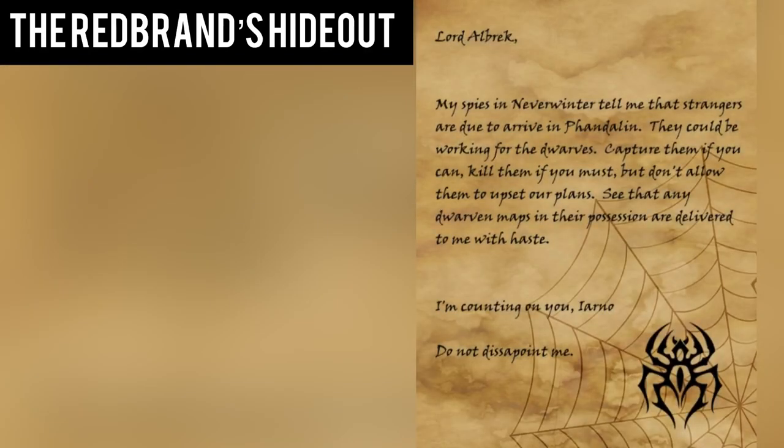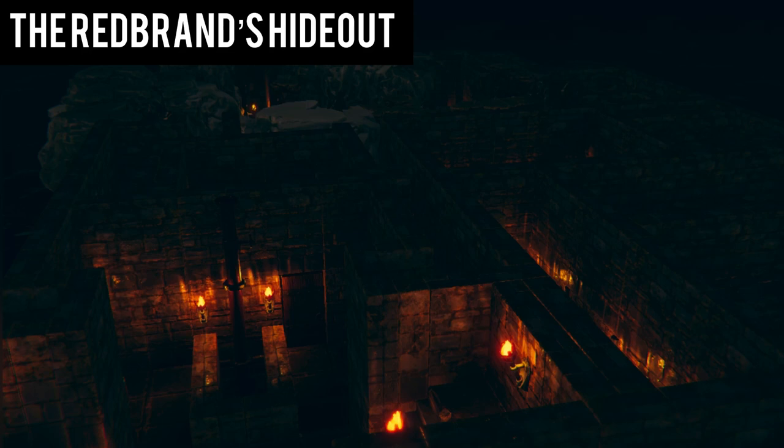In Glasstaff's chamber, you find a letter addressed to the mage and signed by the Black Spider. It reads: 'Lord Albrecht, my spies in Neverwinter tell me that strangers are due to arrive in Phandalin. They could be working for the Dwarves. Capture them if you can, kill them if you must, but don't allow them to upset our plans. See that any Dwarven maps in their possession are delivered to me with haste. I'm counting on you, Iarno. Don't disappoint me.' After eliminating the Redbrand threat, you now set your eyes on Kragmaw Castle, where you attempt to rescue Gundren.